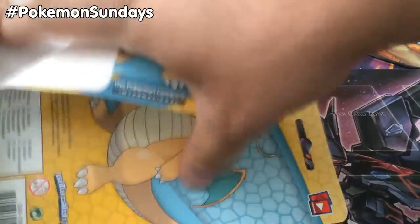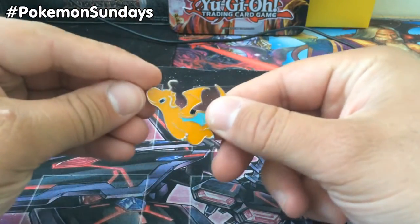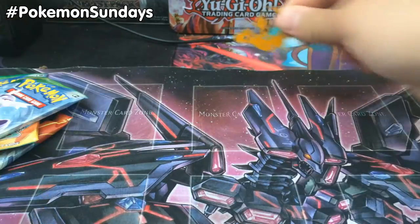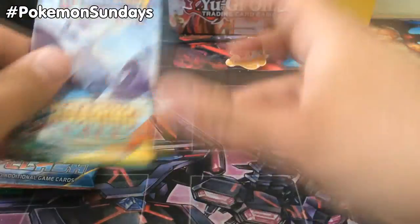In the meantime, we're going to go ahead and crack open this Roaring Skies Blister. The pin is really cool — I've always been a huge fan of Dragonite. Now I don't know why all of a sudden they're doing all this Dragonite hype, but hey, who's going to complain, right? So this Dragonite pin is actually really cool. We'll set him right there in the background and see if maybe he'll give us some good luck with these three Roaring Skies packs.